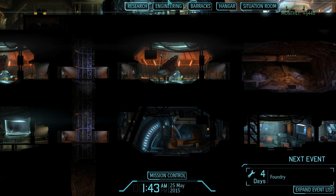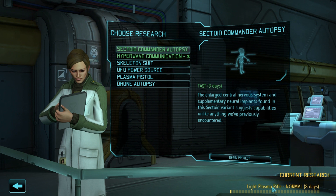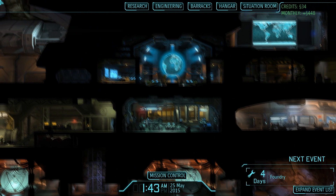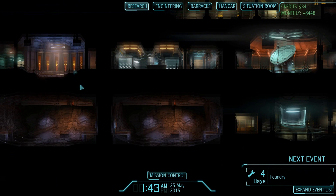After we're done with this light plasma rifle, we're going to switch to the hyperwave communication. Actually, we'll do the commander autopsy first, and then the hyperwave — because the commander is much cheaper. Besides that, we're just going to be playing this game normally.